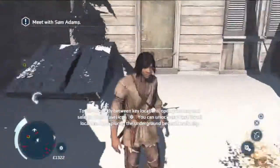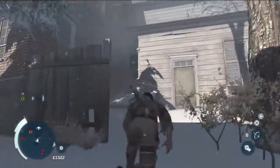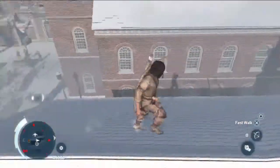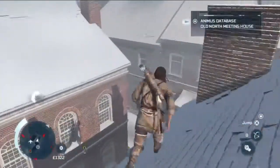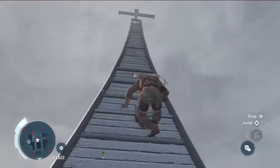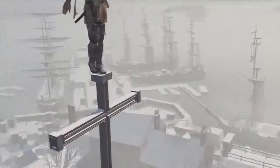To fast travel quickly between key locations, open your map and select a fast travel icon. Didn't get to read all of that, but never mind. I'm pretty much familiar with how fast travel works, considering I've played all of the Assassin's Creed games on the PS3. Can I be bothered? Yeah, why not, let's do it. Let's just synchronise this viewpoint. This is totally normal — just climbing to the top of this. It's what everyone does, then stands on one foot practically as well.